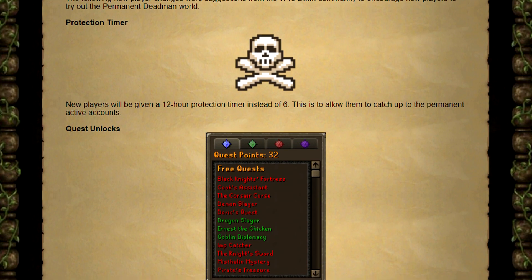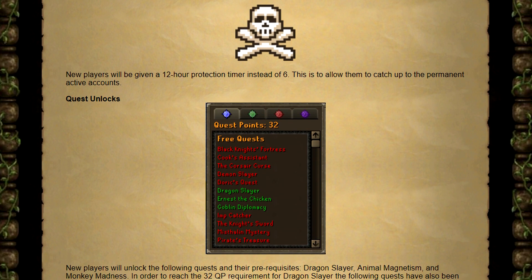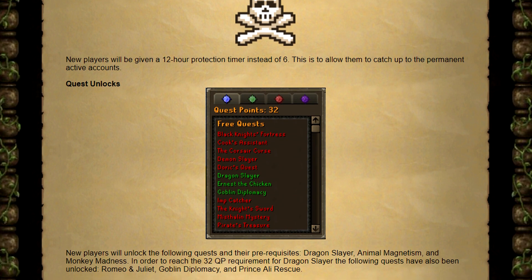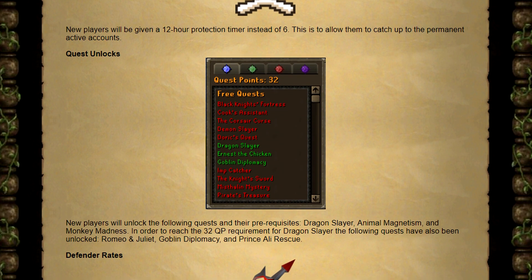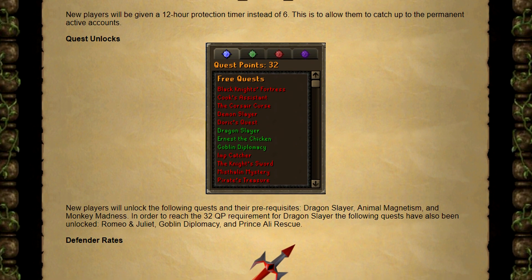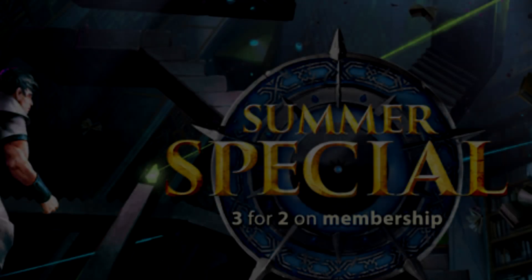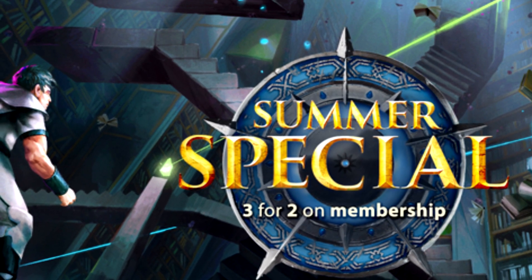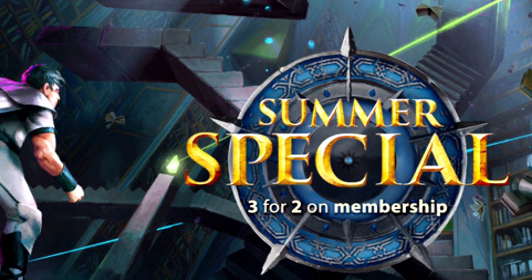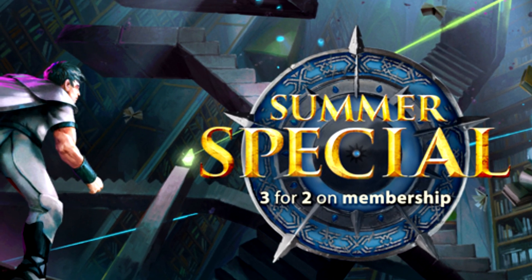For example, new players will now have a 12 hour protection timer instead of only 6. New players will also unlock the following quests and their prerequisites: Dragon Slayer, Animal Magnetism, Monkey Madness, and a few others to get the quest point total, like Romeo and Juliet, Goblin Diplomacy, and Prince Ali Rescue. Also worth mentioning — Jagex is running the summer special now, so if you're looking to get a discount on membership, now is the time. You'll get three months for the price of two, so around $7.99 instead of $11.99.